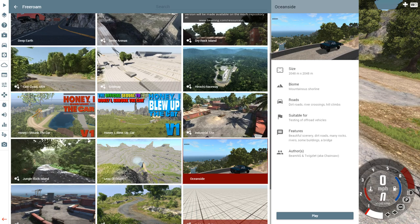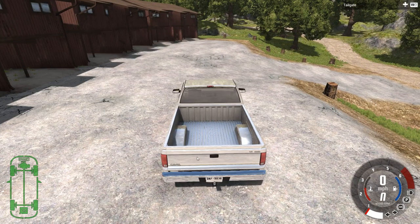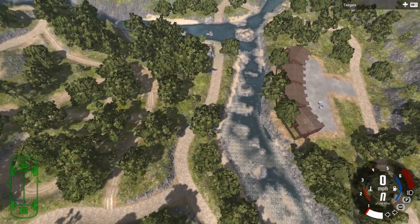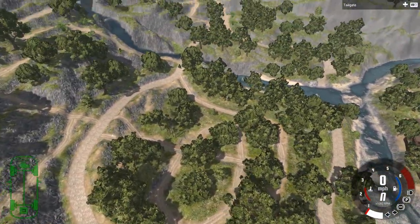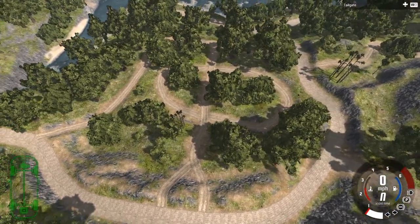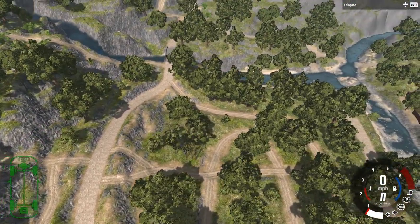Hey! This is YBR with BeamNG Drive and today we're going to be taking a look at a map called Oceanside. The first thing I want you to know about this map is it has a lot of roads that overlap one another in ways where it makes it really difficult to actually drive on every single road when you see stuff like that. So we're just going to be driving on a large variety of the roads but we might miss a few small sections here and there.